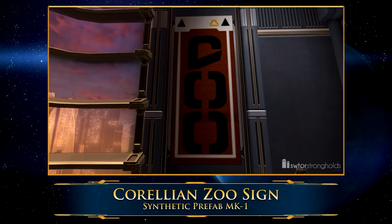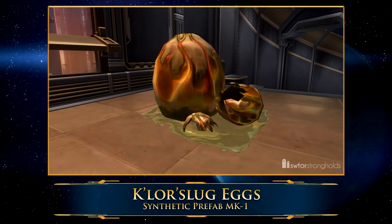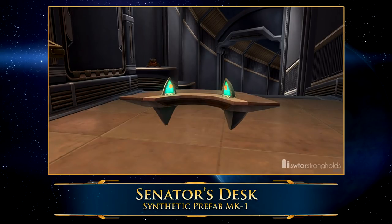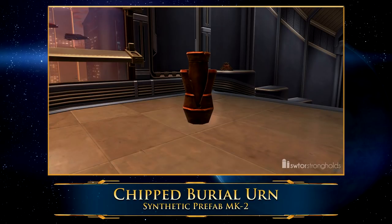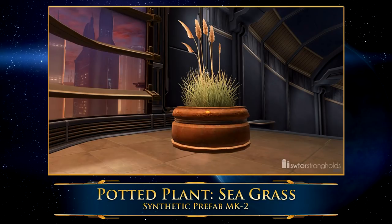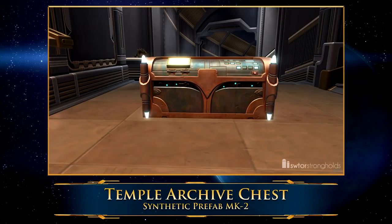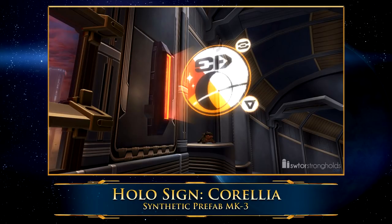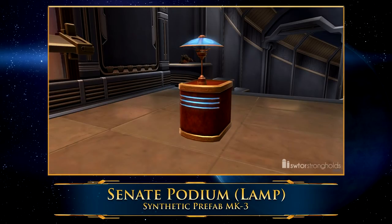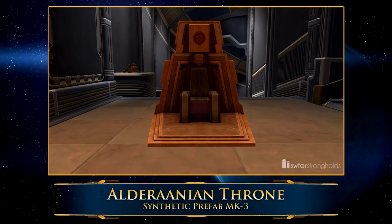So what can you craft with the synthetic prefabs? For Synthetic Prefabs MK-1 it's a really mixed bag — there's some stools, a rug, some plants, some biological eggs, a desk, and a hospital bed. For the Synthetic Prefab MK-2 items, once again it's a real mixed bag: there's gonna be some items that look like they're from the Jedi temple, a chair, a burial urn, a plant. And lastly, the Synthetic Prefab MK-3 items are quite nice. Some of these look like they'll come from the Senate buildings on Coruscant — really fancy chairs and podiums, and there's even an Alderaanian throne.